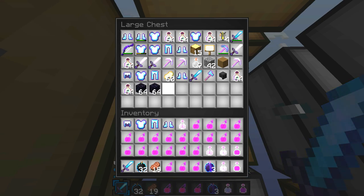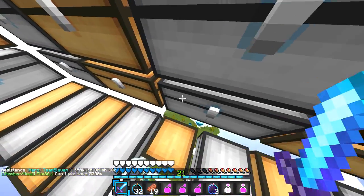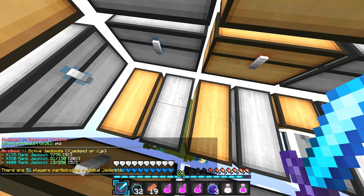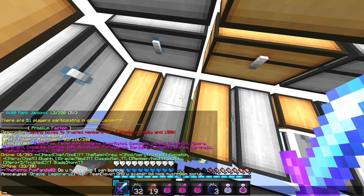It's a pretty nice base. We got some obsidian in there — two more stacks of obby. There's also a looting three sword and some chain armor. I disbanded Area 69, or like Warriors RG, because we got incited three times in one day and the mod base was completely destroyed — they kicked everyone out.